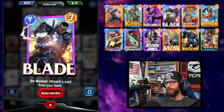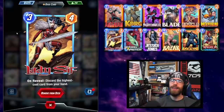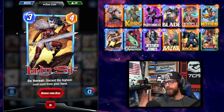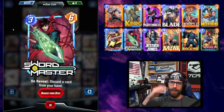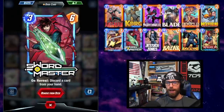We have Blade as the cheapest card to cause a discard, discarding one random card. Lady Sif is married to Apocalypse — she specifically discards the most expensive card in your hand, making sure she is going to hit that Apocalypse and bring that buff onto his side of the board. And then we have Sword Master, just like Blade, discarding a random card — a 3-6 stat line, very nice to play.